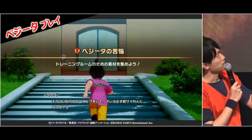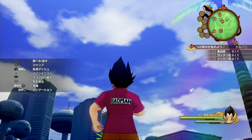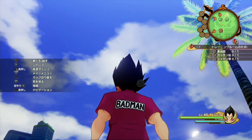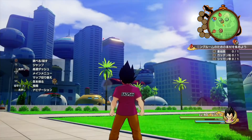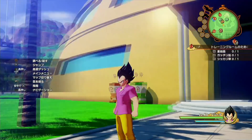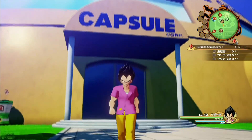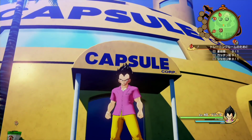So this is the lead-in to the actual gameplay. Would you please connect the actual game? So now it's starting. This is right after the Capsule Corporation. Now we have Vegeta's costume here. It says... do you know this costume?